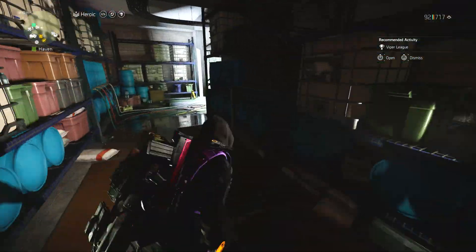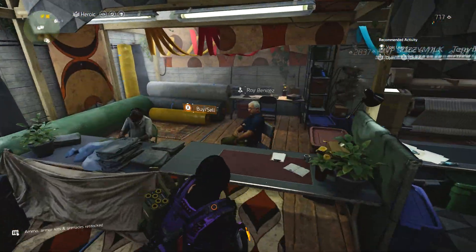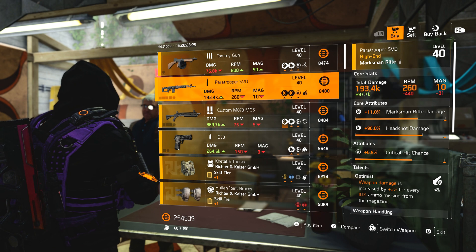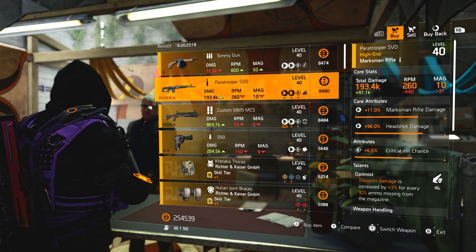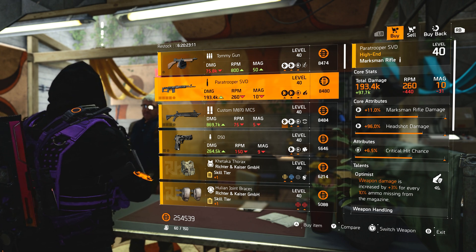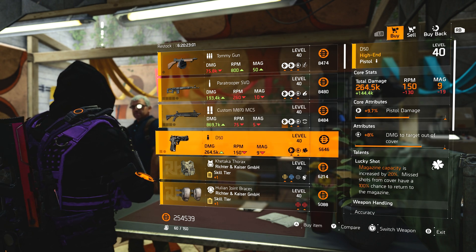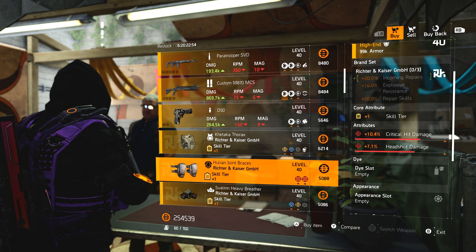Last New York vendor — apologies for the rumbling, there's a bike gang around here. We've got Roy here with a Tommy Gun with Spike. I really wish they'd make the Tommy Gun viable — give it some mods — but it's just not viable at this point. Paratrooper SVD with Optimist — that can work in a build; Optimist works for marksman rifles and rifles in general. It's a shame the headshot damage and max damage are pretty low. Custom M870 with shotgun damage, damage to armor, and reload speed — with Sadist. D50 with Lucky Shot.